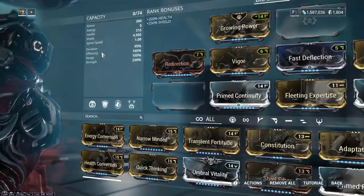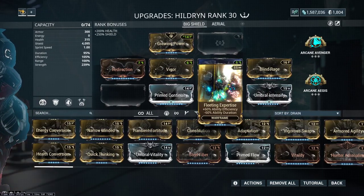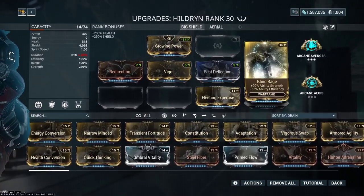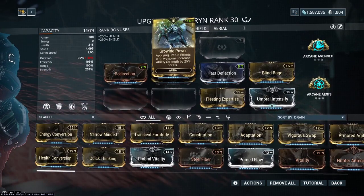If we come over to our upgrade section, we're going to see that we have Blind Rage, Umbral Intensify, and Fleeting Expertise - we can remove that. We have a bunch of strength, and we also have Growing Power, so when we proc that, Balefire will be stronger.